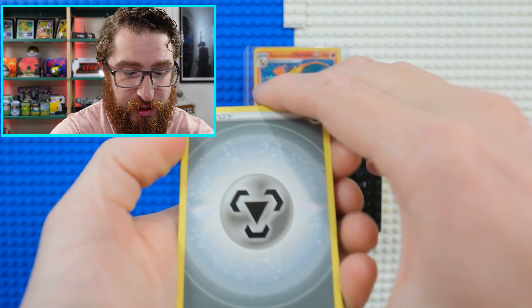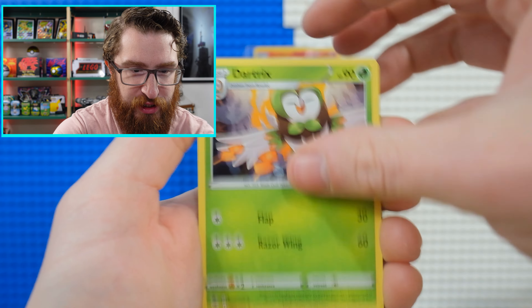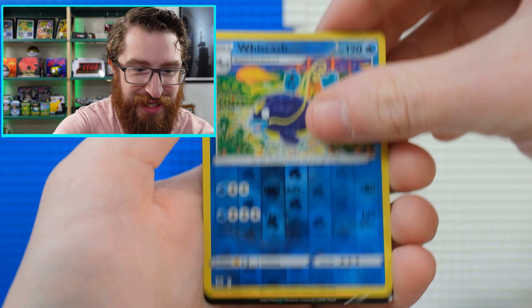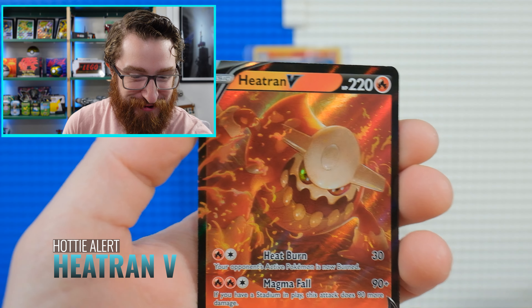Last Astral Radiance — thank you, Astral Radiance. Then after this it'll be Lost Origin, which has also been decent to me, to be honest. Knocked Owl, Jubilife Village, Dartrix, Hippopotas, Cyndaquil, Qwilfish, Growlithe, Bergmite, Whiscash, and a Heatran V. Look — all the hits were at Astral Radiance. How about it?